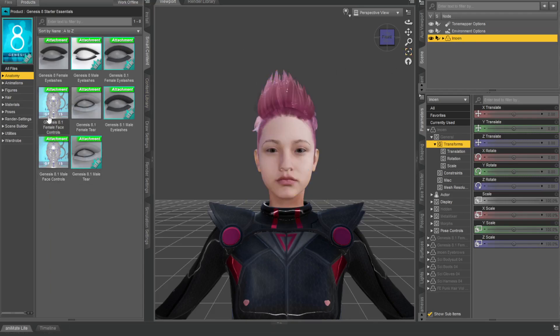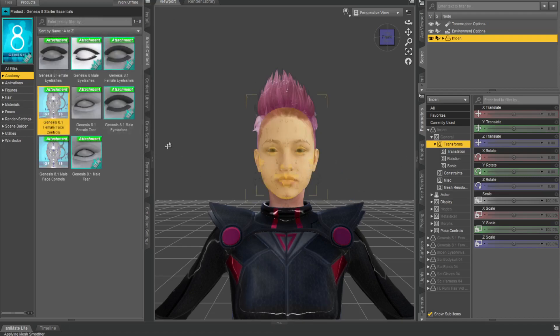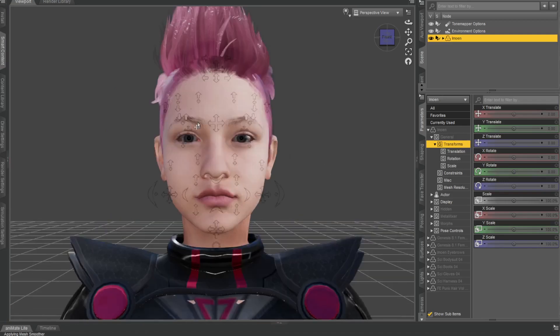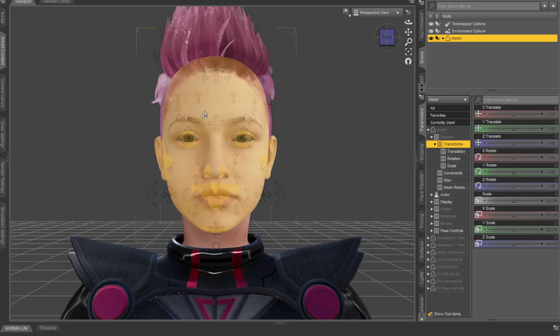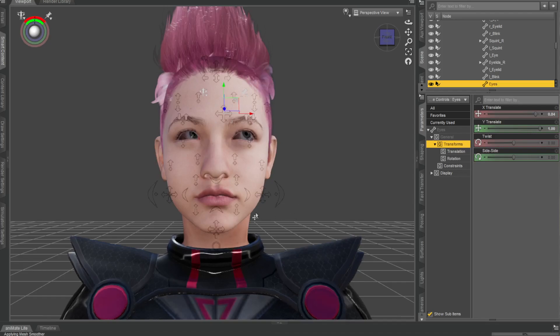Have your character selected, double-click on the female face controls, and you get these cool face controls on your character. Now if you want this for DAZ 8 characters, unfortunately you have to buy it in the shop, but this one comes free with DAZ for 8.1 characters.